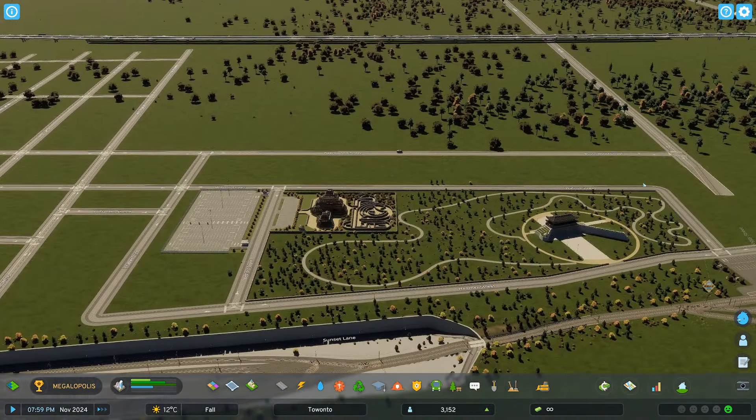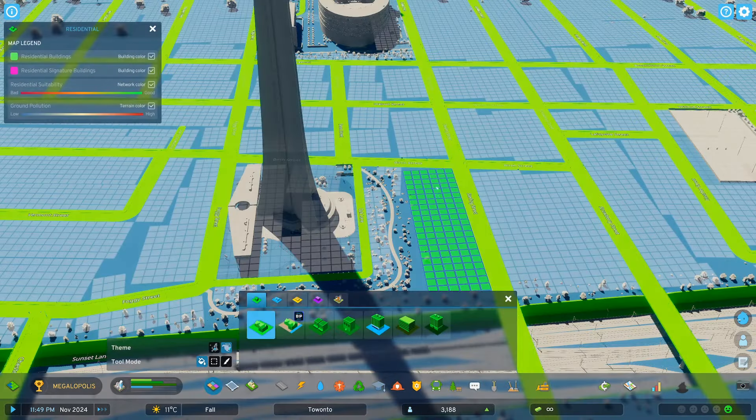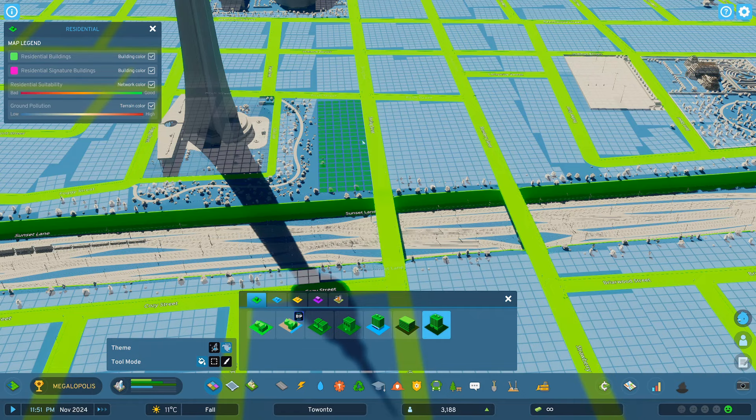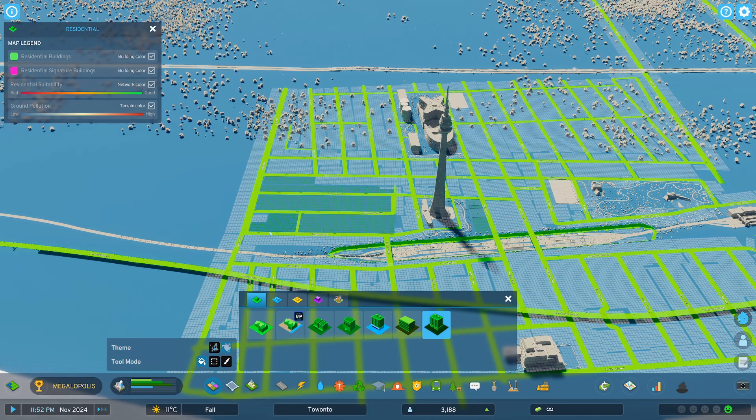Alright guys, I think this is good enough. We have a hospital here, a medical university here, and I've placed a sort of entrance over here with a pathway. There's a parking lot over there and a parking lot here. Around the CN Tower we have a pathway because there are going to be buildings here. Let's go ahead — let's make them all high density and see how it goes. Then we can have high density commercial and maybe a mixture here.